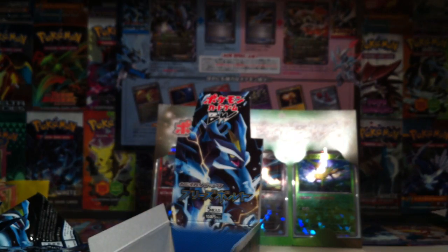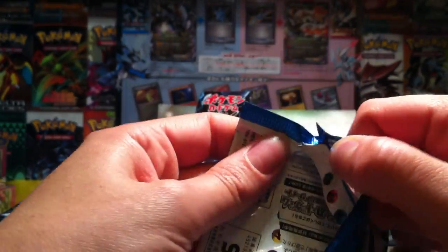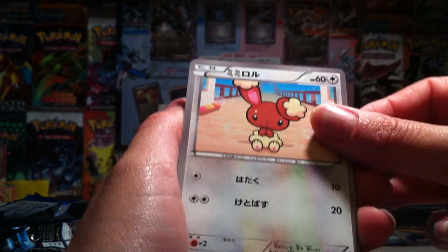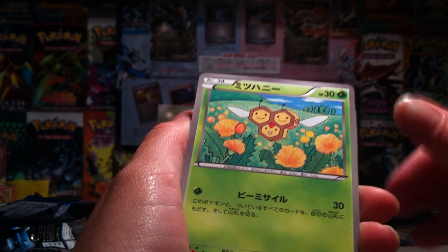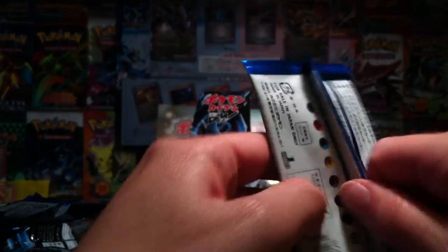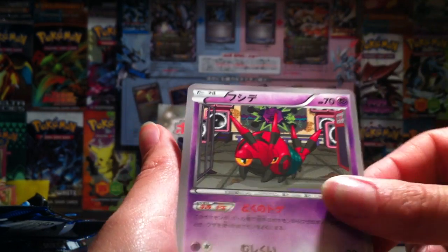I'm going to hope for a Charizard in the last pack. I think we should get about eleven or twelve packs - I don't remember. Mamoswine, Lopunny, Banette, Combee, Mienfoo, and Raticate. So I'm hoping for a Charizard holo - otherwise I'm going to have to source one elsewhere, probably the internet - this is where I source most things. It doesn't look like a holo. We've got Verbank City Gym, Darumaka, Heracross, Venipede, and an Audino. No Charizard.